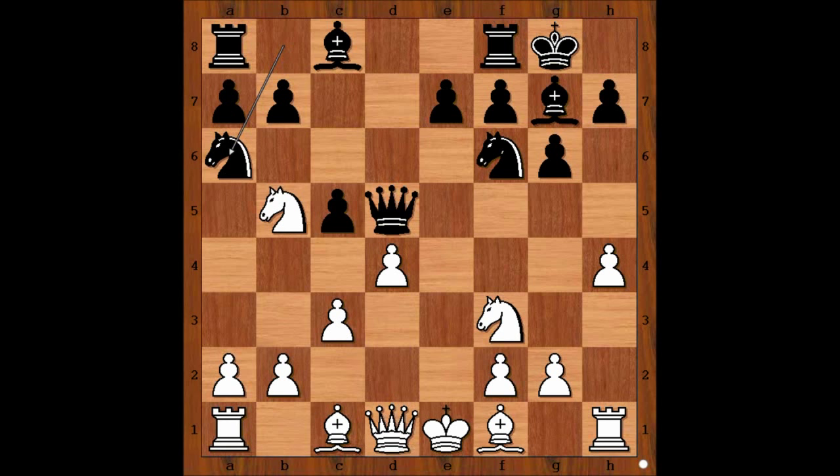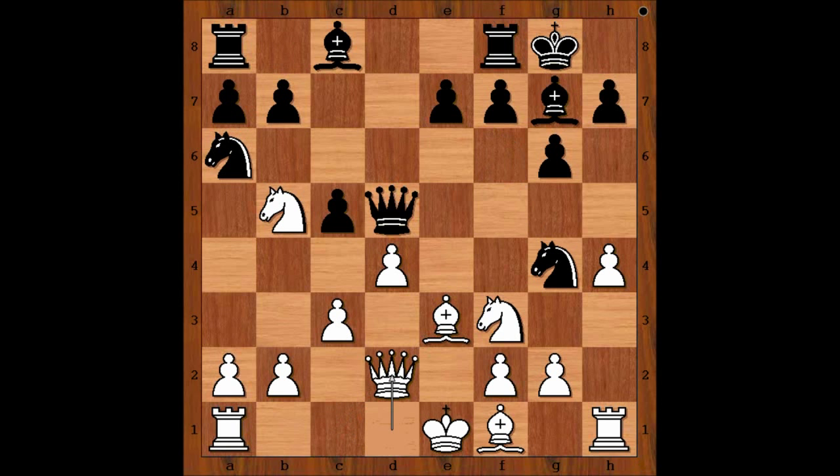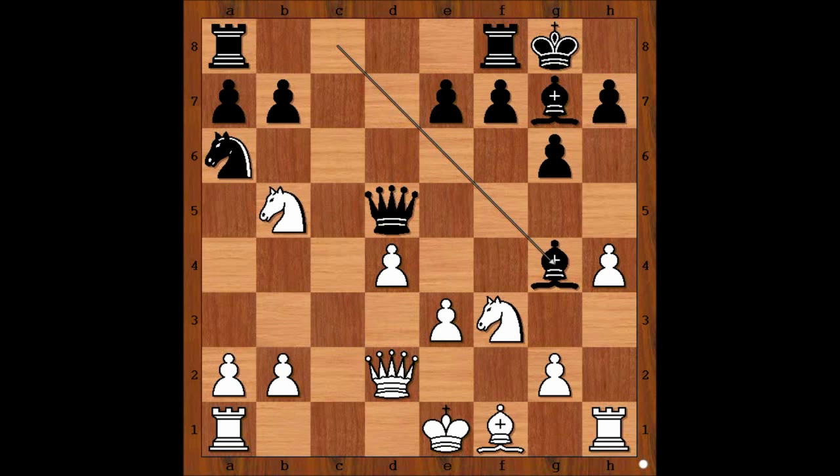Knight to a6, bishop to e3, knight to g4, queen to d2, knight takes bishop, pawn takes knight. c takes on d4, c takes on d4, bishop to g4 — pressure is on the knight on f3.